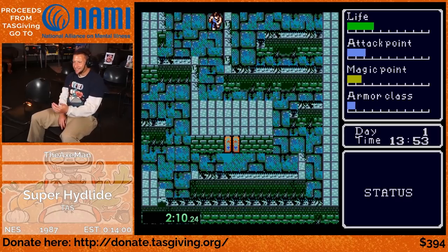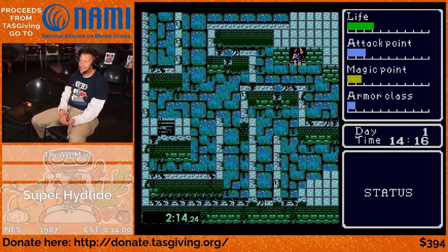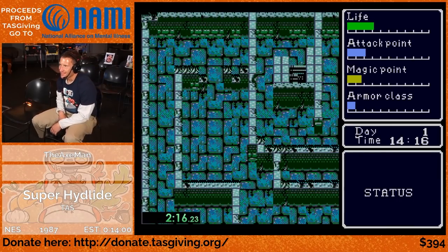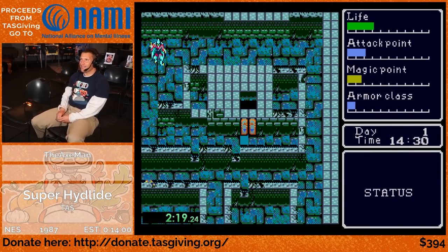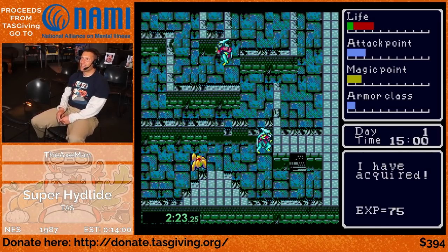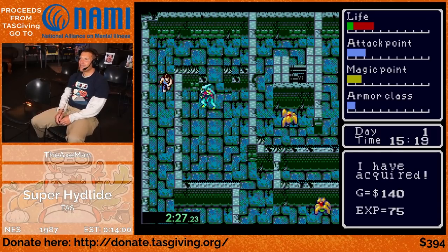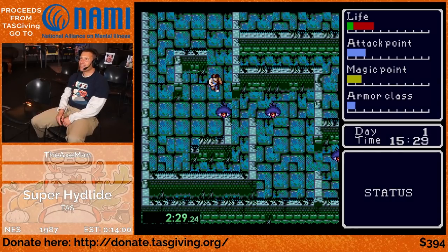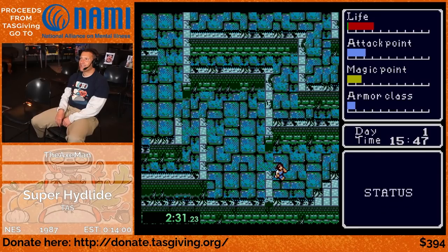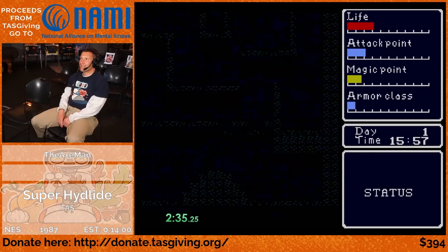I actually have a few mistakes and a few things I need to clean up in here — I think I can do a few seconds better over this run. One of the mistakes I think was beating these vampire guys; I don't think they were worth it. They take too many hits. The eyes are worth more and they don't have as much health. Yeah, they're very dangerous, but that's not as much of an issue for the tool-assisted speedrun.